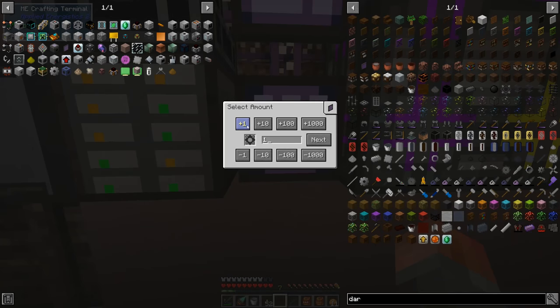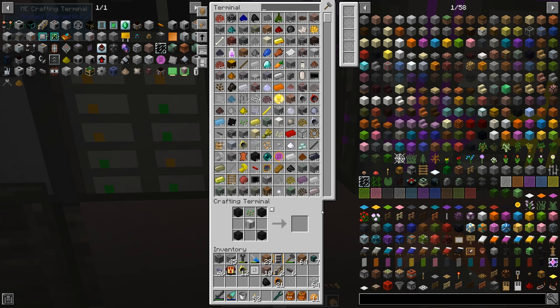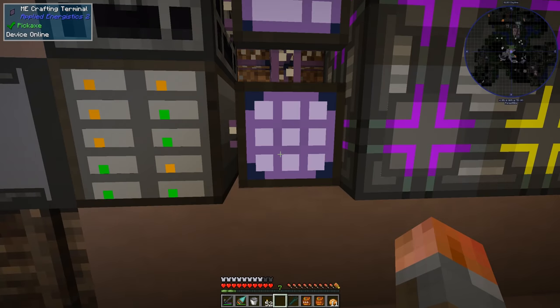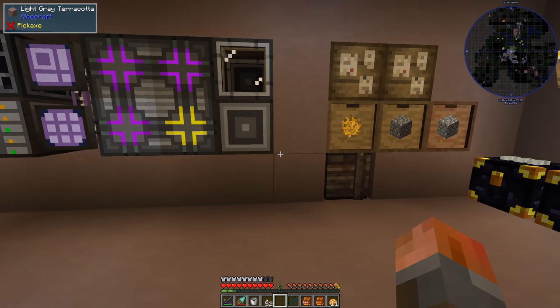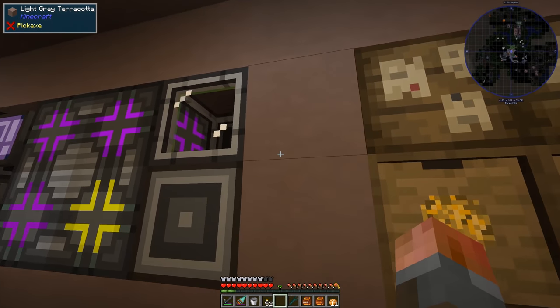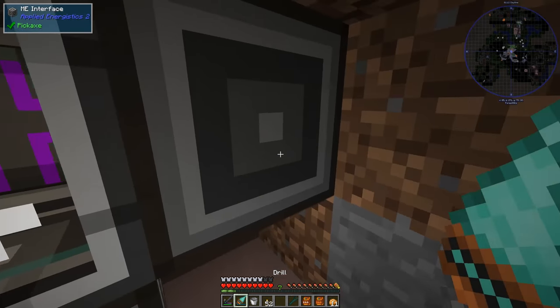We can also get it to craft three of these from the various ones I found — the infinite biometal gear I found while exploring. So let's get that started. We can see it's going to go ahead and do that in the alloy smelter over there. That should be done in a second. All I've really done is move our recipes to an interface back here.